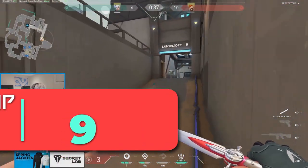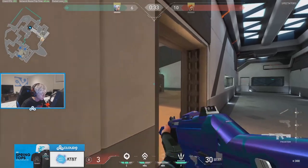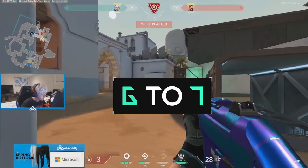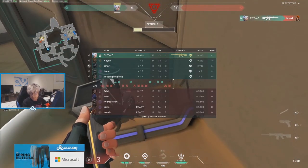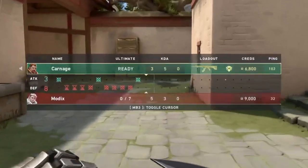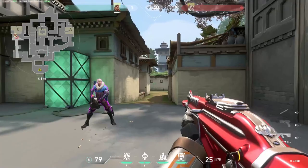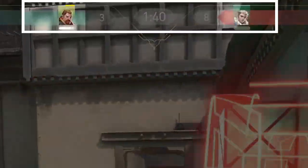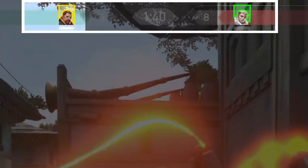Moving on to tip number 9, let's talk about ultimate abilities. In Valorant you get your ultimate after gaining 6 or 7 ultimate points depending on your agent. You can get these points by getting kills, defusing and planting the spike, dying, and collecting the ultimate orbs that spawn around the map. You can use your scoreboard to check how many ultimate points you and the other team have. A yellow highlight means they have their ultimate charged; a green highlight indicates their ultimate is in use.